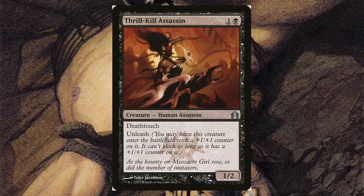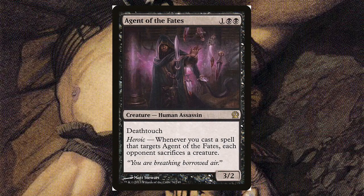Thrill-Kill Assassin — one of those Rakdos girls, and they are dangerous. For one and a black, it's a 1/2 with deathtouch and unleash. You may have it enter the battlefield with a plus one plus one counter, but it can't block as long as it has a counter on it. The flavor text reads: 'As the bounty on Massacre Girl rose, so did the number of immediate imitators.' This calls back to a character we'll see later in this series.